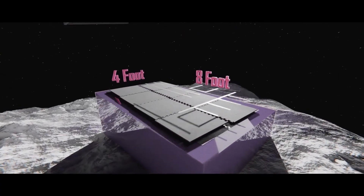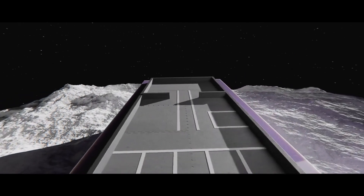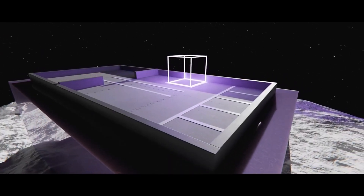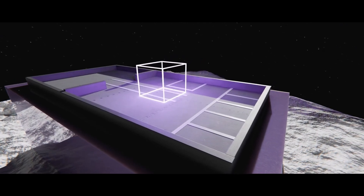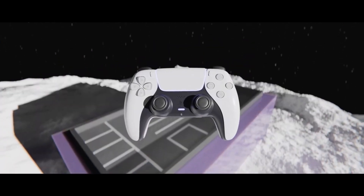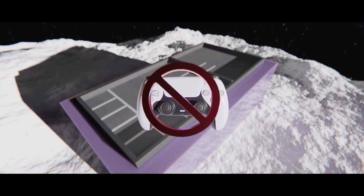Mining Mayhem is played on a four foot by eight foot field covered in eight foam tiles. The robot must start within a 12 by 12 by 12 inch cube, but can expand once the game has started. The robot must act completely autonomously for the entire game with no external communication.